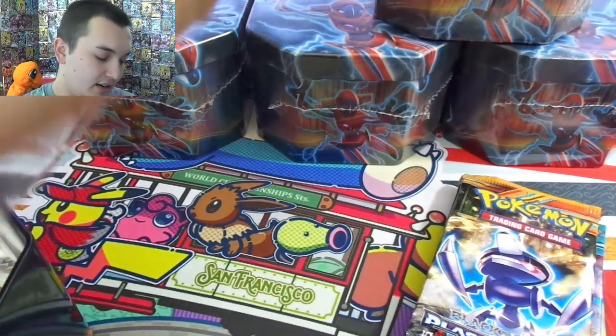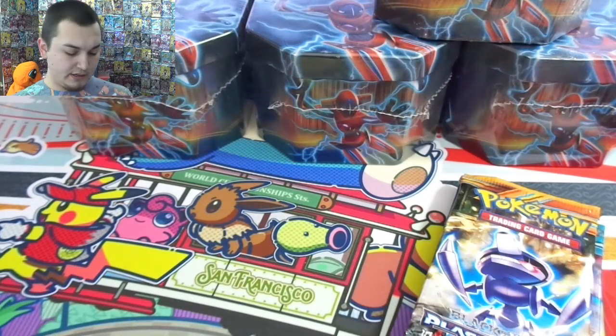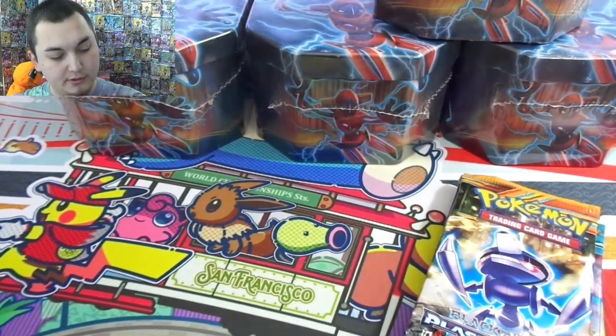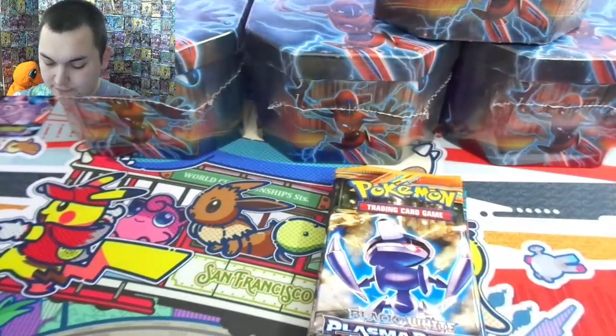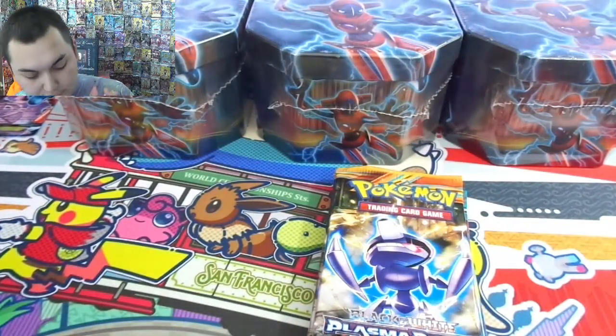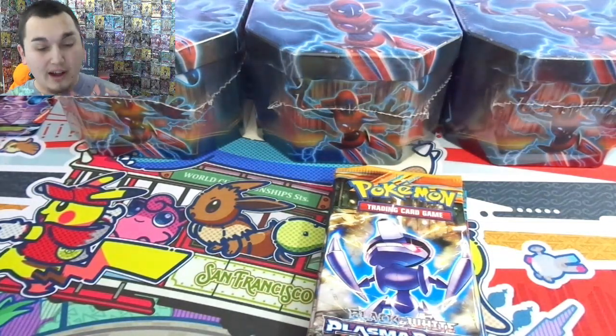Secret rare Ultra Ball, secret rare Blastoise and Charizard. Rare Candies in here — secret rare — which is pretty cool. So I mean just a lot of really cool cards overall. Some cool full art supporters and they even have a Jirachi full art in here. So honestly I'm just going to crack all of these open.